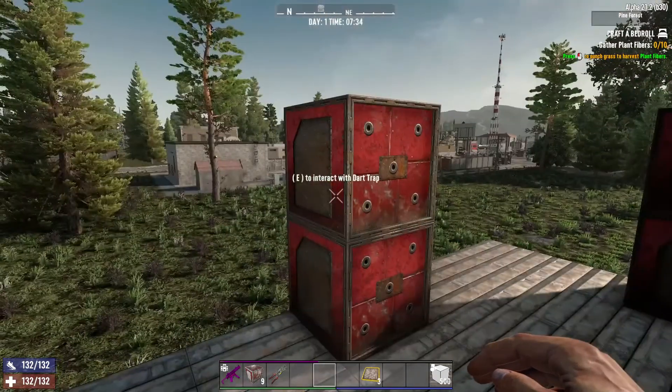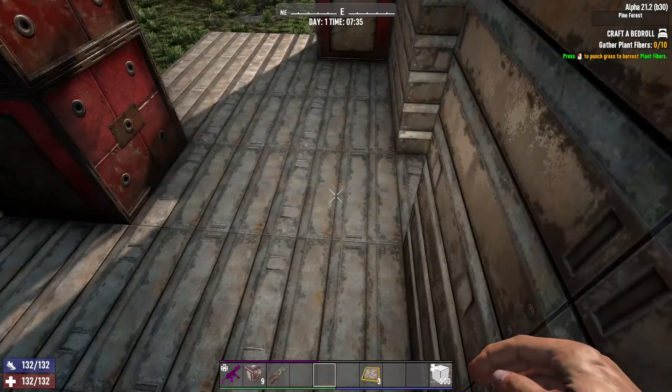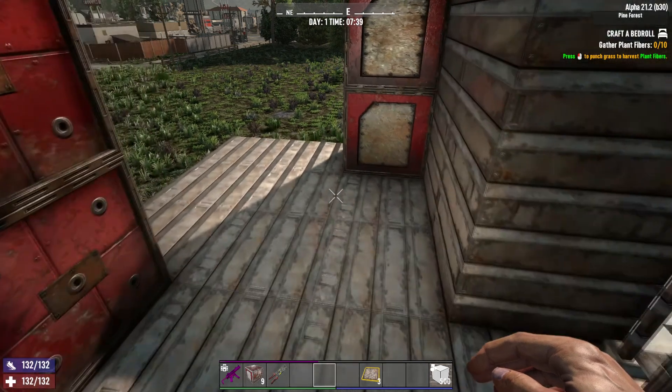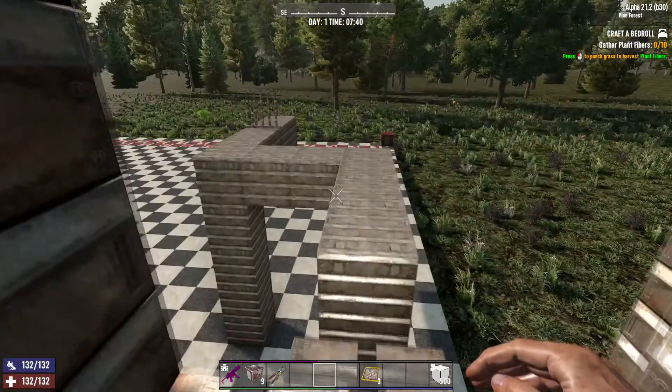Something important to keep in mind: the darts that come out of this will hurt you, but they will not damage blocks. If you point it at a wall and let it shoot all 1,500 darts, it won't damage the block one bit. But it will damage anything organic that it's shooting at.